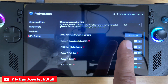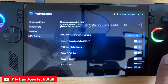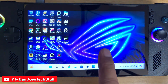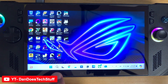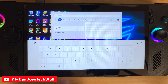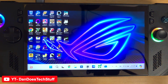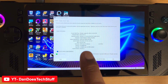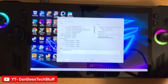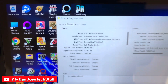Once you do that, it's going to ask you to restart your system. On the OG white Ally you want to set it to 8, on the X you want to do 12. After it restarts, to double-check that everything took, go to the magnifying glass and type in DXDiag.